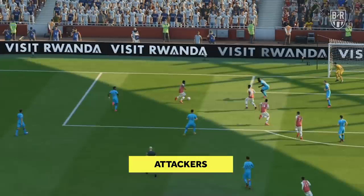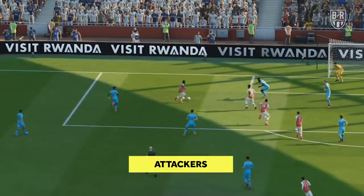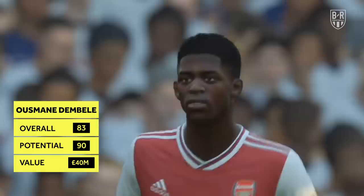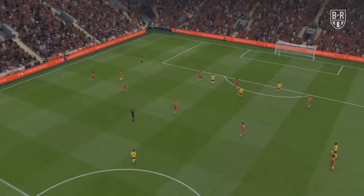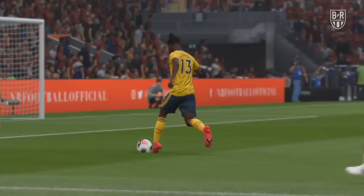Attackers. Expensive option: Ousmane Dembele, Barcelona. Overall 83, potential 90, approximate price 40 million. Dembele's potential has been stunted a little due to injury and middling performances, but he's still a talented player with good base stats to work from. He's especially good on FIFA, and his pace combined with 5-star weak foot and skills make him a standout. He should be sought after on any save in which you have the relevant funds. With him being injury prone, it's important to keep Dembele fit to justify the price tag.